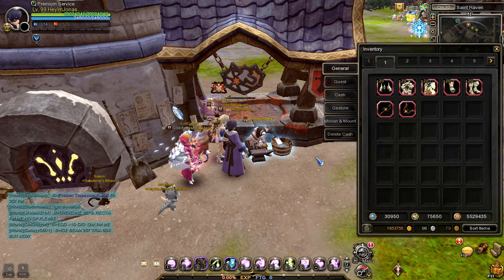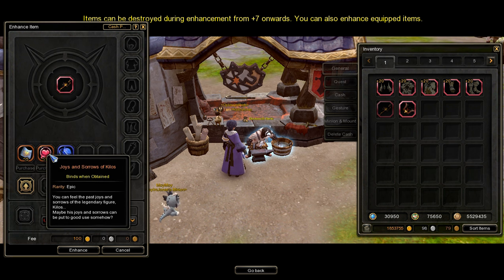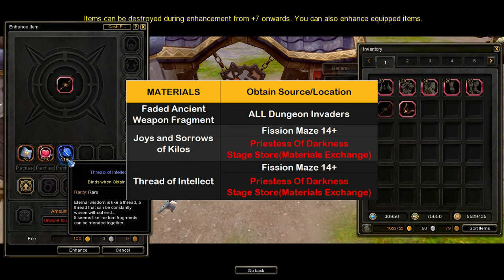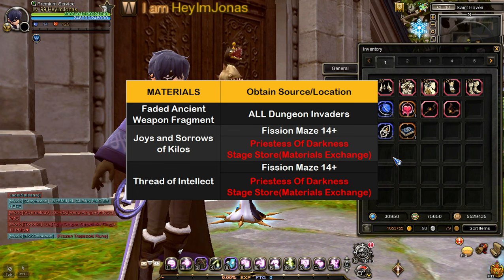Okay, now that I've crafted my tier 1 main and secondary ancient weapons, let's focus on enhancement. When enhancing tier 1 ancient weapons, you will need fated ancient weapon fragments, joys and sorrows of Kilos, thread of intellect, and gold for the enhancement fee. To farm fated ancient weapon fragments, these are the main ways to obtain it. I've discussed how to farm fated ancient weapon fragments in depth in this video, so make sure to watch it if you're enhancing tier 1 ancient weapons.